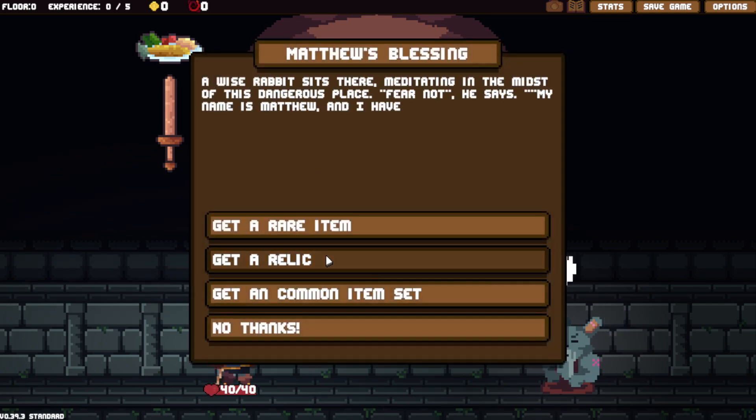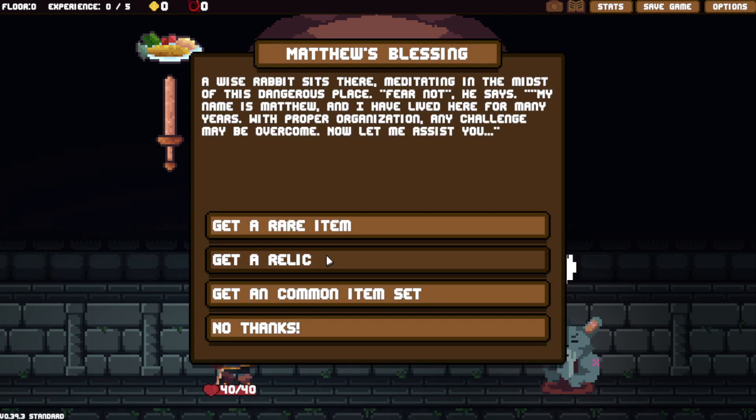Matthew is here. He can offer you a relic. Matthew has always been a thing ever since early access — even the itch.io browser version that's super outdated had Matthew. You just had to hit M instead of clicking start run. You can get that common item set, a relic, or a rare item. So I'm going to choose relic.